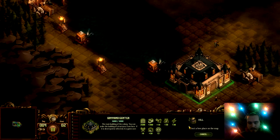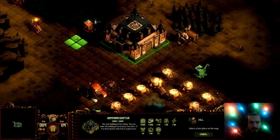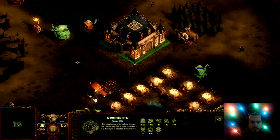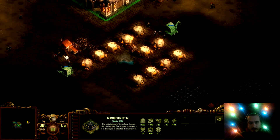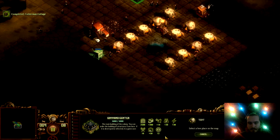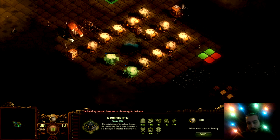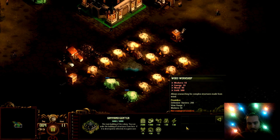Looks like I'm going to need energy as well. The mills I don't mind being too close to the home base because they are so important towards the end of the game — you gotta have that energy. I try to keep my stuff as organized as possible, and you'll see why in a little bit once we start getting some more of the industrial stuff.